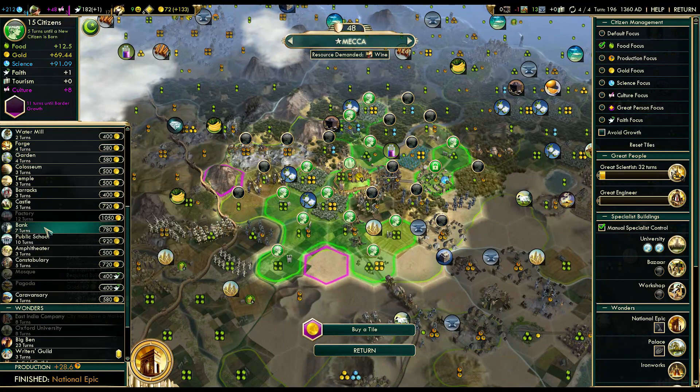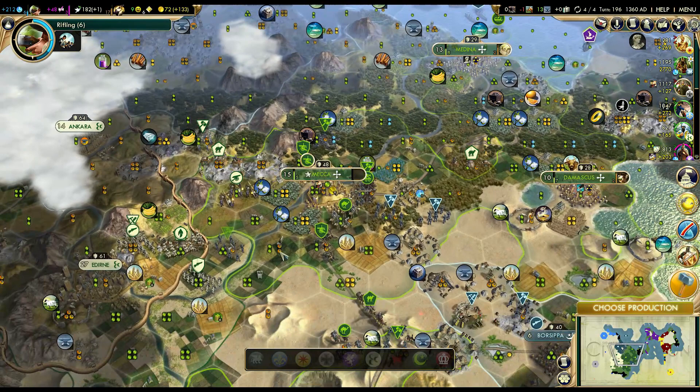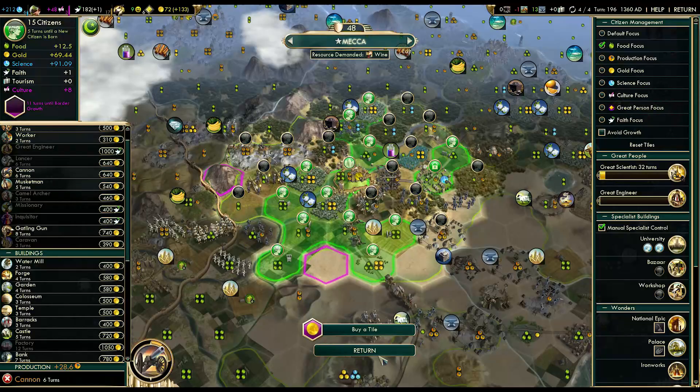I should probably get a castle up, or more units. I still think I'd like to go to war with the Ottomans at some point - it feels like something I need to do. And speaking of war, I'm at war with Ram Kam Soulface again. I think I'll be able to push through with the help of my Citadel and two-tile-range Gatling guns.